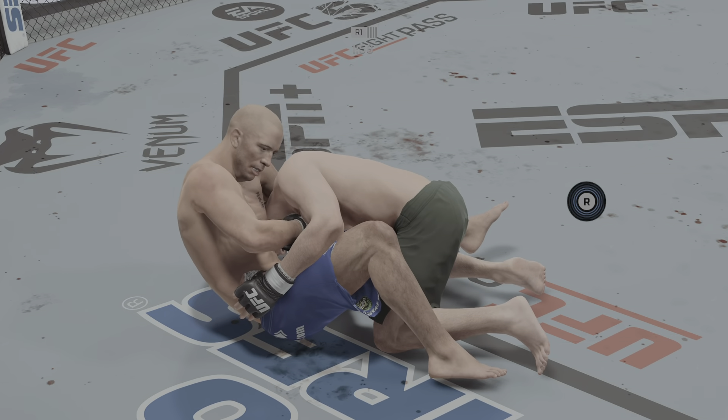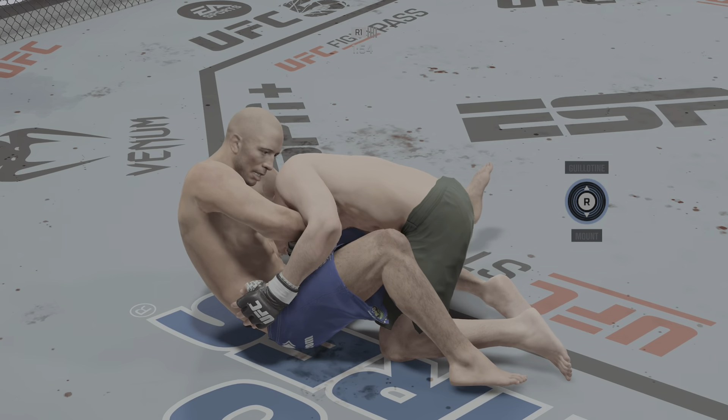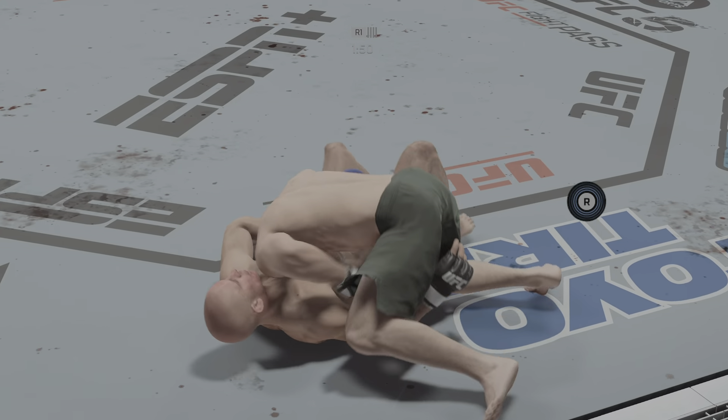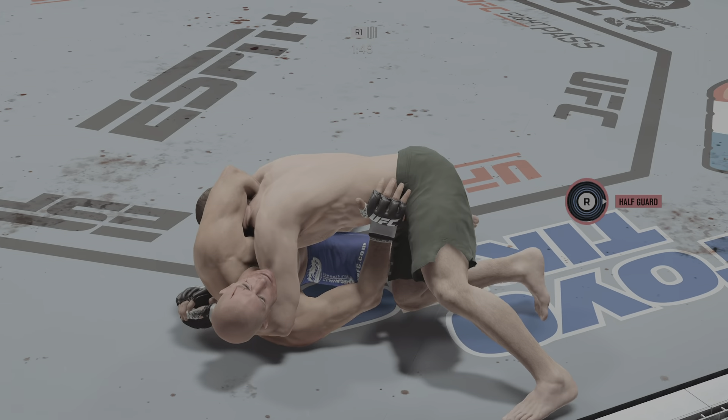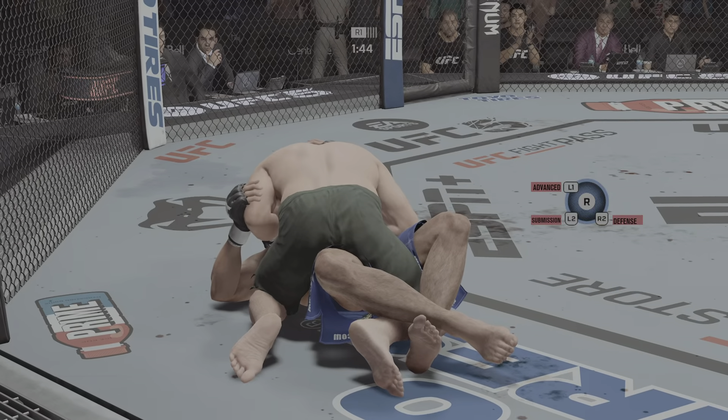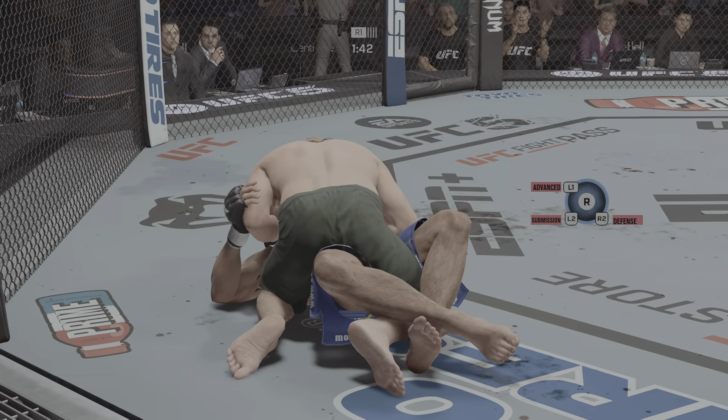That looks tight. Trying to pass here, but Dikembe Mutombo style against him. Looks like he's countering here with a reversal. He is out. How good is that? That is phenomenal submission defense by this young man.